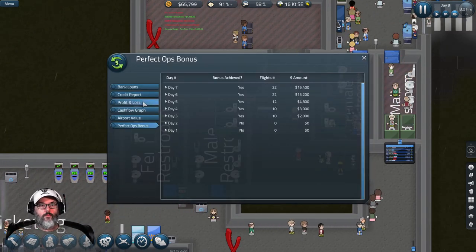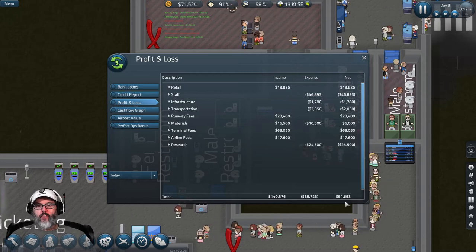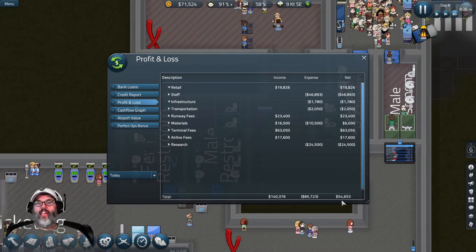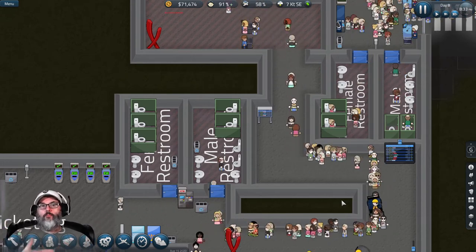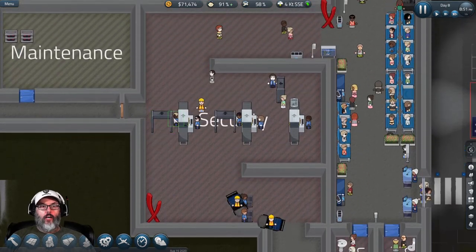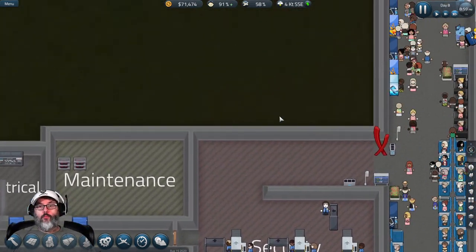We're up to $63,000 on the day. Looking at profit and loss: $140,000 coming in, $54,000 profit - that's a good day. This is about building slowly, letting things progress, building up your money. Those loans will kill you, I promise.